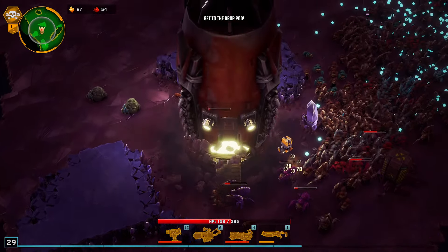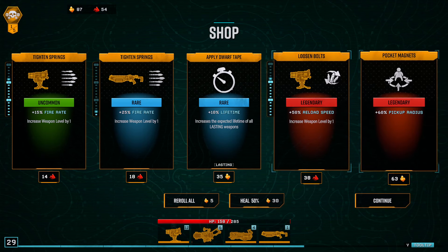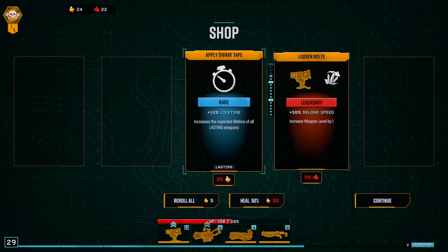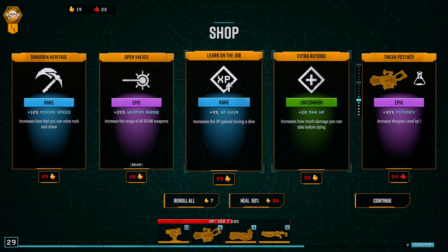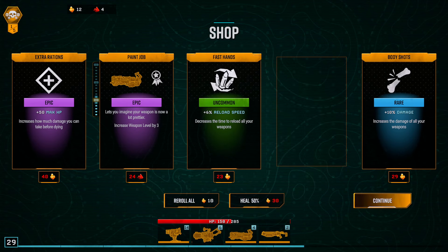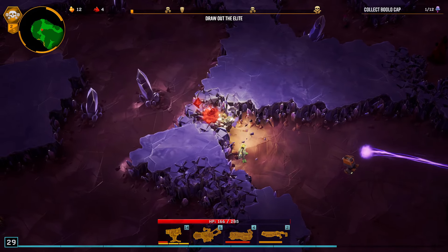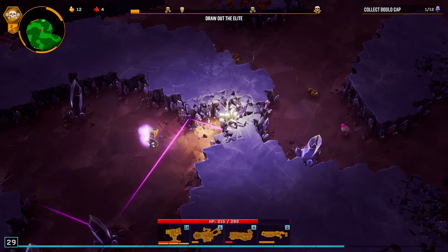I wish we would have got the mining though — that would have been cool. Level 29. This is going to be almost all my gold, but since I'm upgrading every weapon, that's fine. The reason I didn't take this is because I want to get as many weapons as I can. Then we'll do damage, and that's it. I think we're golden now. It's just a matter of getting the job done — we should have strong enough weapons to carry us through the game.